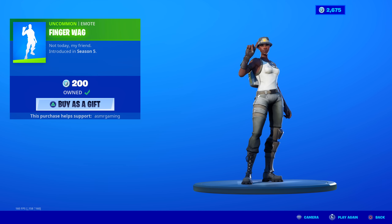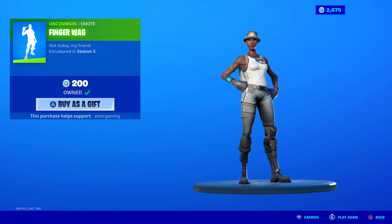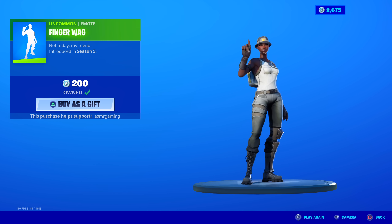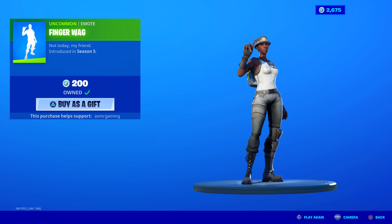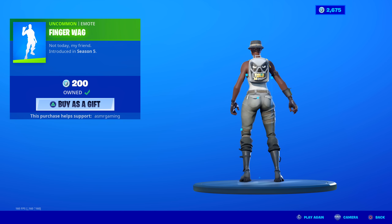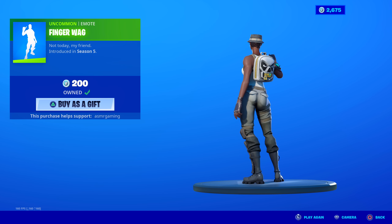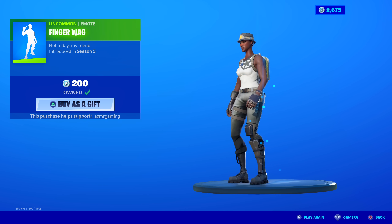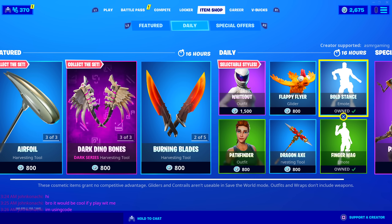Finger Wag emote — 'Not today, my friend.' Not much to say about this one. It's very cheap, 200 V-Bucks, but also very simple. Unless you're a person that just wants to finger wag on every single kill — like eliminating someone in Arena and finger wagging on them — there's no other reason to have this one. If you like to troll players and get them angry, finger wagging is the emote. But get Bold Stance instead — it's way better.